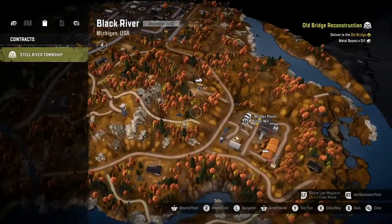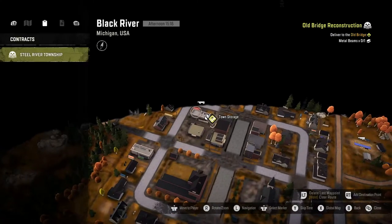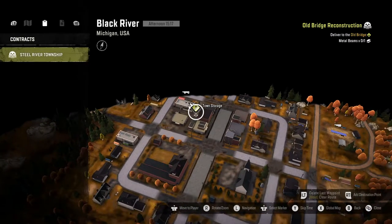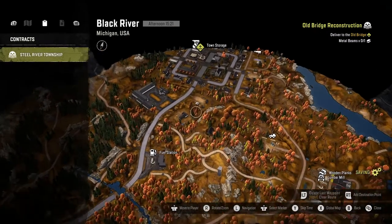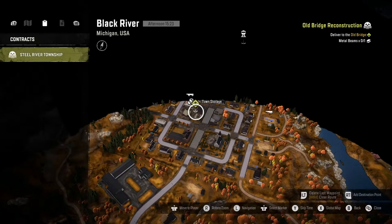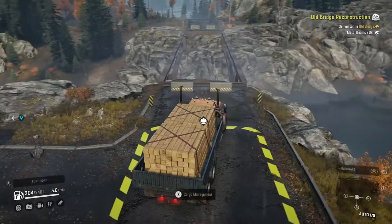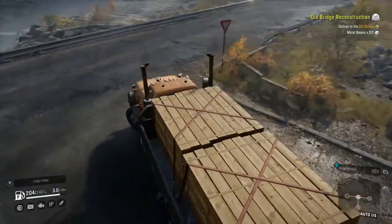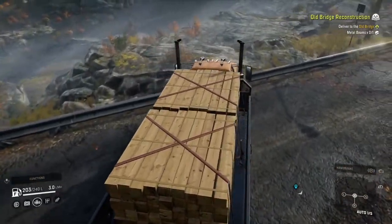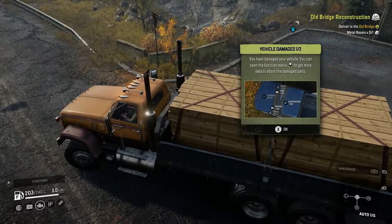What's nearby? Lumber mill. Where would I get metal? Town storage maybe? Well, we'll try to make it there — pretty straight shot. We need a lot of different material from way over here. Hopefully the gas lasts. Vehicle damage — no! You can open the function menu to get more details about the damaged parts.